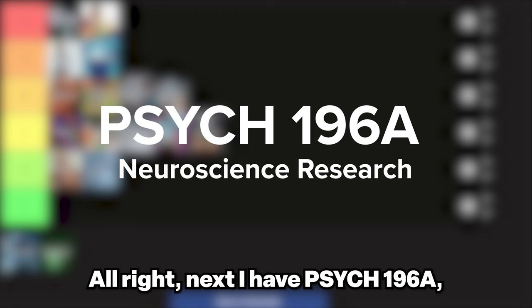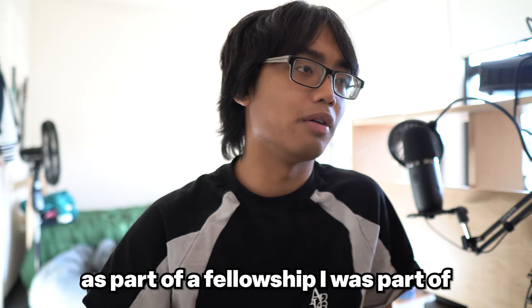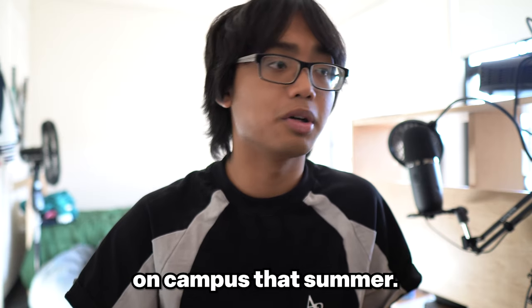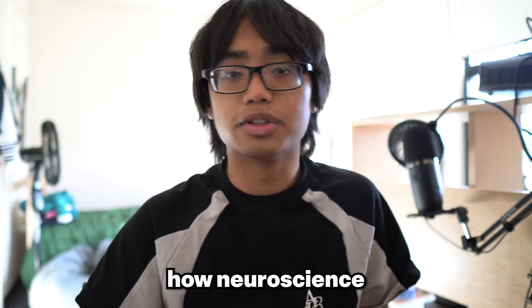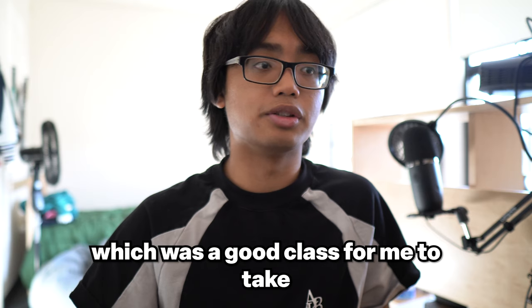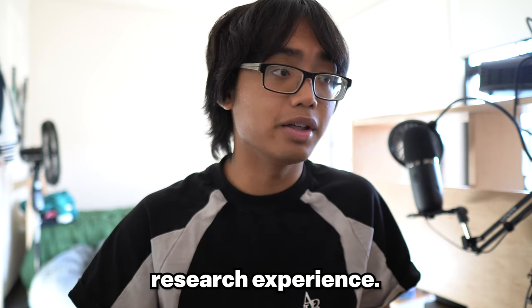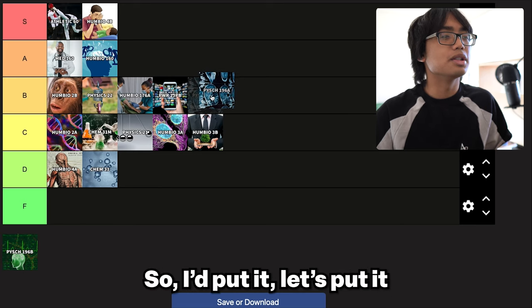Next I have Psych 196A, a one-unit class I had to take as part of a fellowship for doing neuroscience research on campus that summer. The class was about how neuroscience research works, learning about different figures in the field, and getting a sense of how research operates. It was a good class for me to take since I had no prior research experience, so I definitely learned a lot. I'd put it in the B tier.